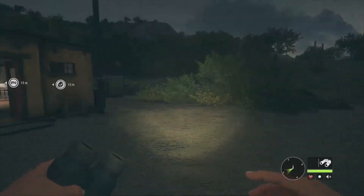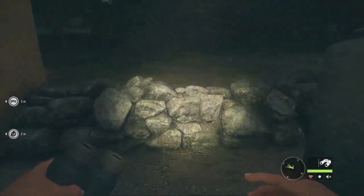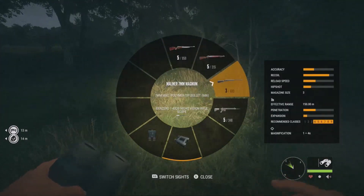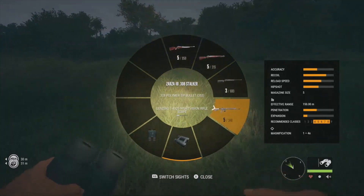Bighorn sheep are class 4 animals, which gives you quite a few different gun options. Today we have the .303, the M1, the Mårtensson 7mm, and the .308. All four of these guns are fantastic - as long as it covers class 4, you're good to go.